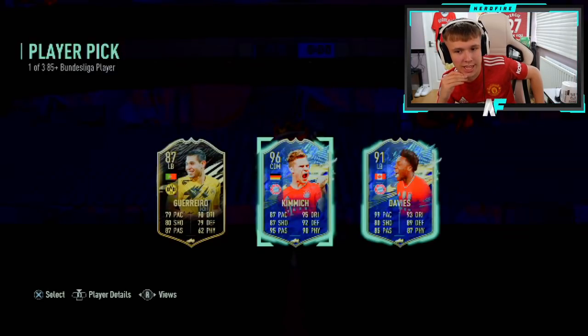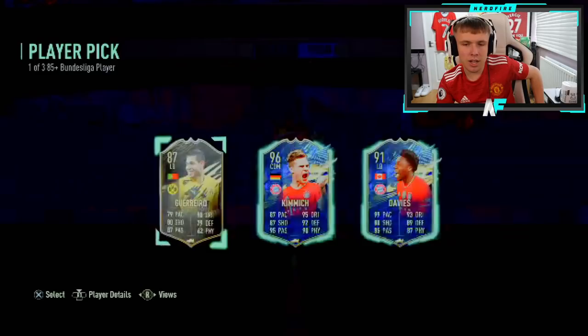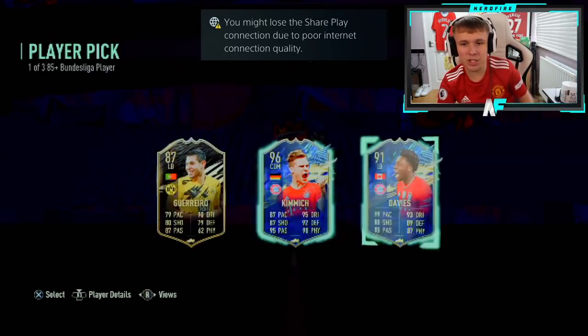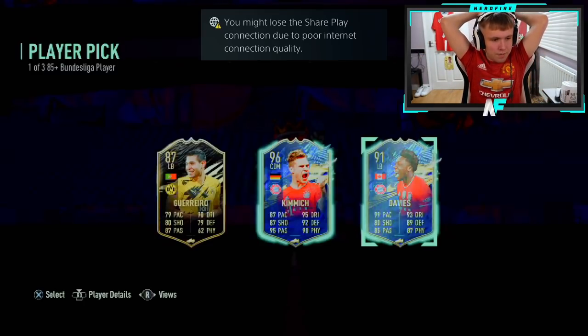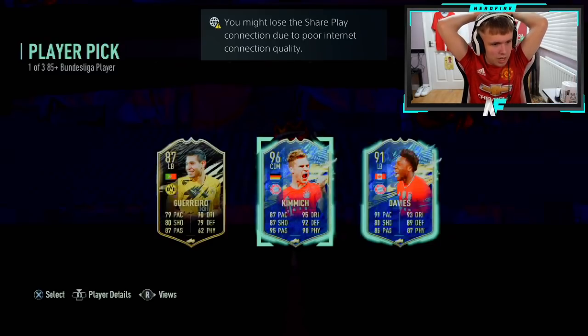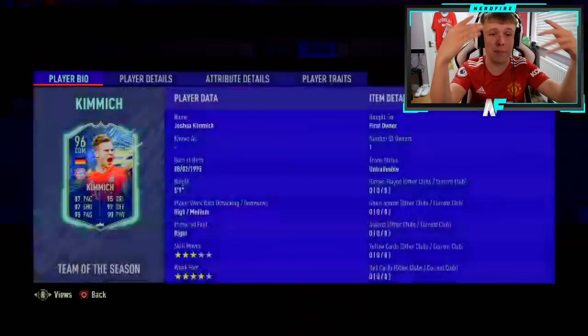Probably Kimmich — yeah, probably the better option. There are so many hyperlinks to Kimmich as well — obviously you've got Goretzka, Muller, people like that, Boateng if you've got his flashback. But Davies is also very good. Why do they have to put them both in the same one? I'd probably lean towards Kimmich for the additional links you can get to German players. Davies is so good though — such a hard choice. He's gone for Kimmich. Kimmich is a beast, incredible card.